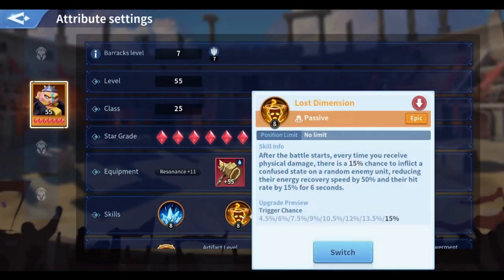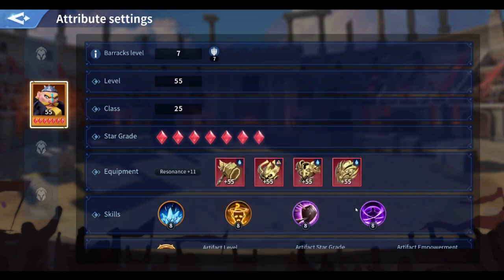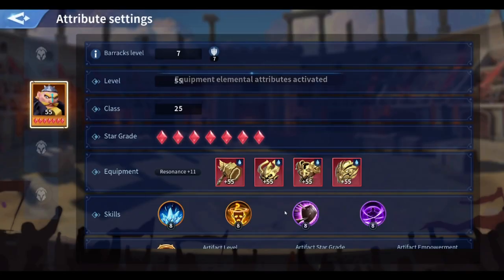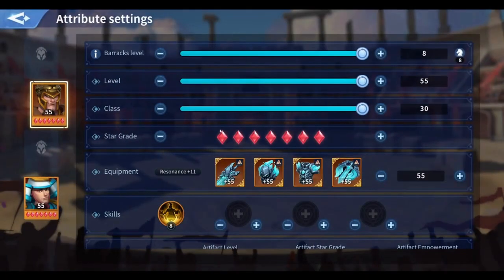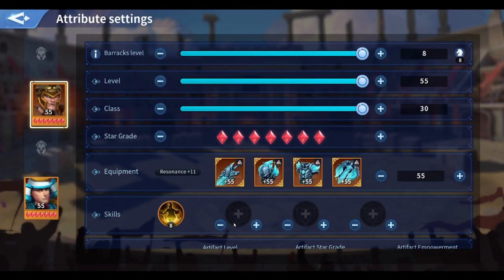I'll show you in the training camp right here. The setup I'm using is Ragnar with Lost Dimension, and I'm only using Physical Shield and Fighting Master because I want him to sustain in the fight and keep applying the debuffs from Lost Dimension. On the other side I'm only using Yoshi and Alex without any skills, because I don't want the fight to end too quickly.